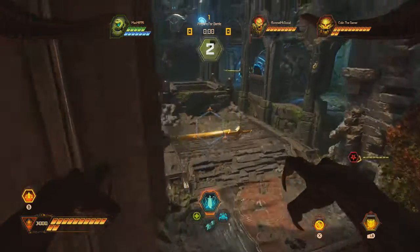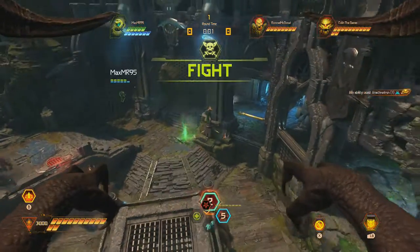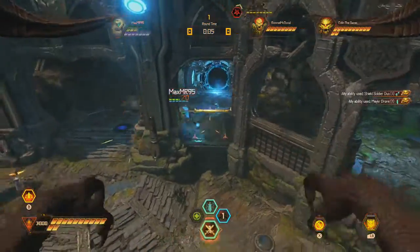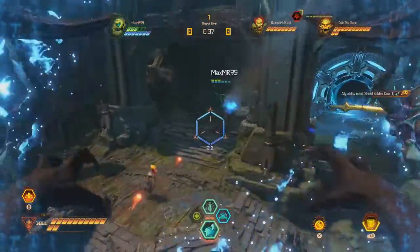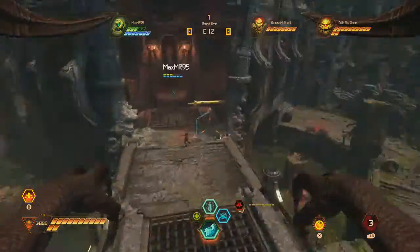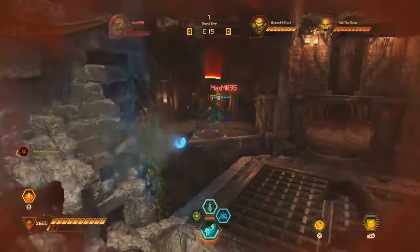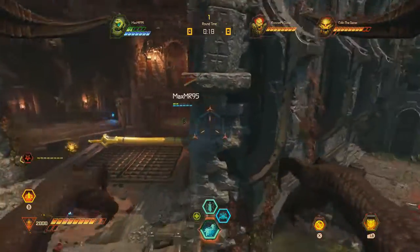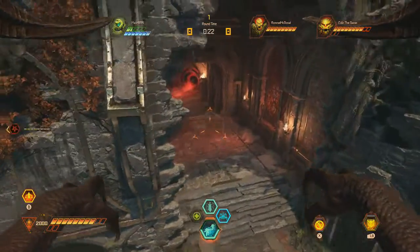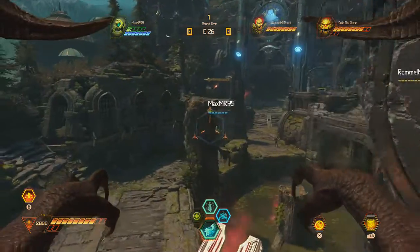Let the games begin — time to hunt this Slayer. I'm going to try to get him on the whole path that he's running over there. He went into the teleporter. Got to keep constant pressure on this man. That's a good weapon — it's like the rail gun in the other game, but demon-fied.